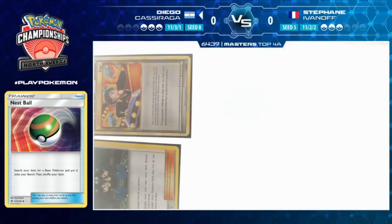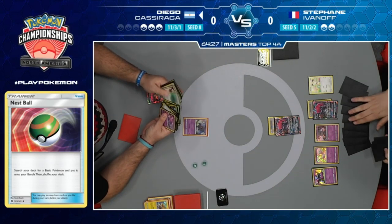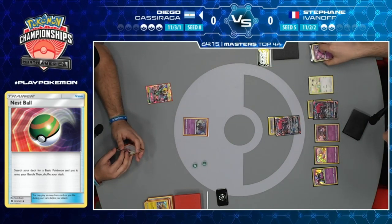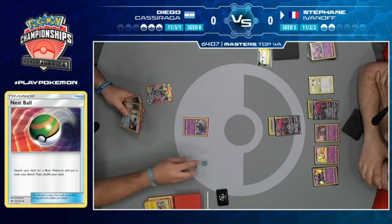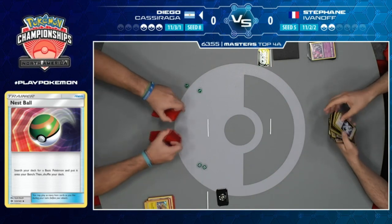Stefan's Ace Rolla appears but he just sees a Riotous Beating, taking away the only thing that does damage. At this point, in top four of NAIC, Stefan probably knows Diego doesn't play Ace Rolla. Stefan has a huge hand - he's been trading every turn, taking knockouts. It's two to three. Diego has Guzma, double Escape Board, and Volkner, but just decides to scoop. Stefan wins a pretty easy game one as Diego dead drew.